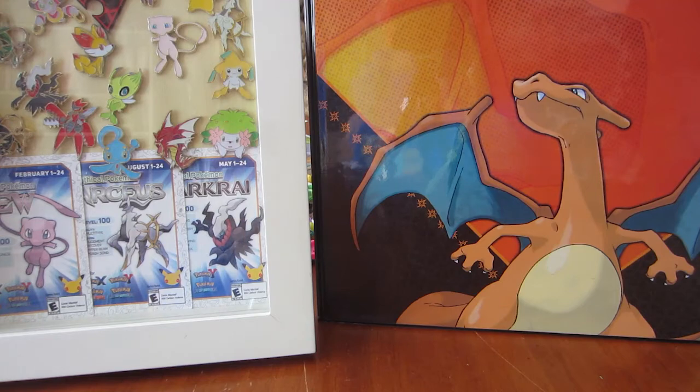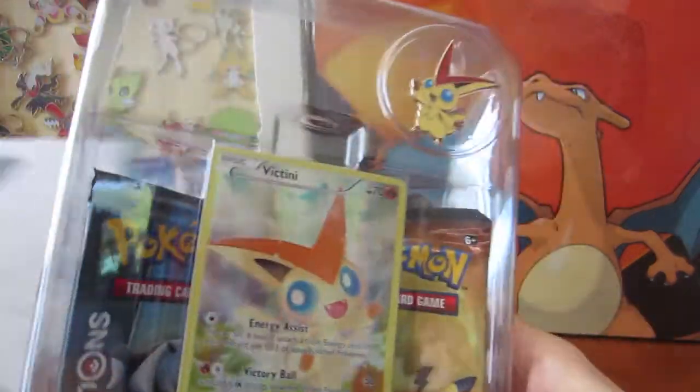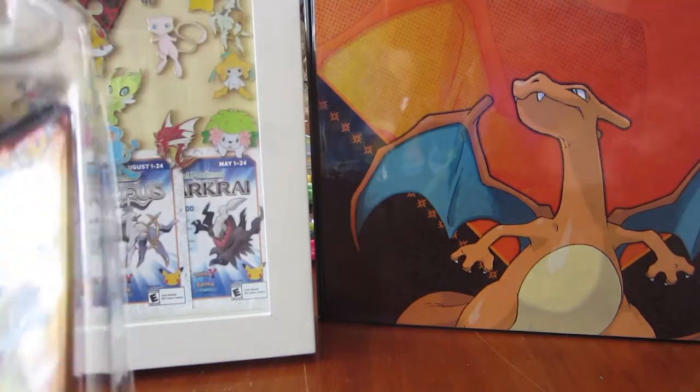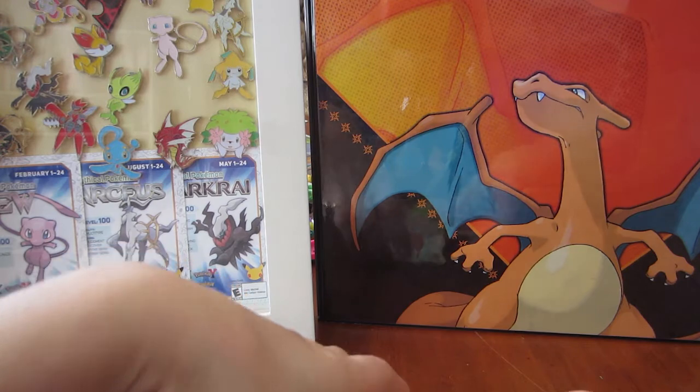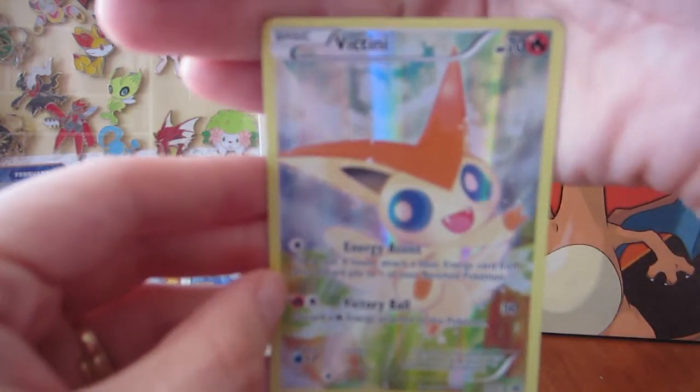So, I'll go ahead and open this up for you. Here is our Victini in our Mythical Pokemon Collection Box. We're going to go ahead and pop the card out here. Oh, look at how beautiful that Victini is!